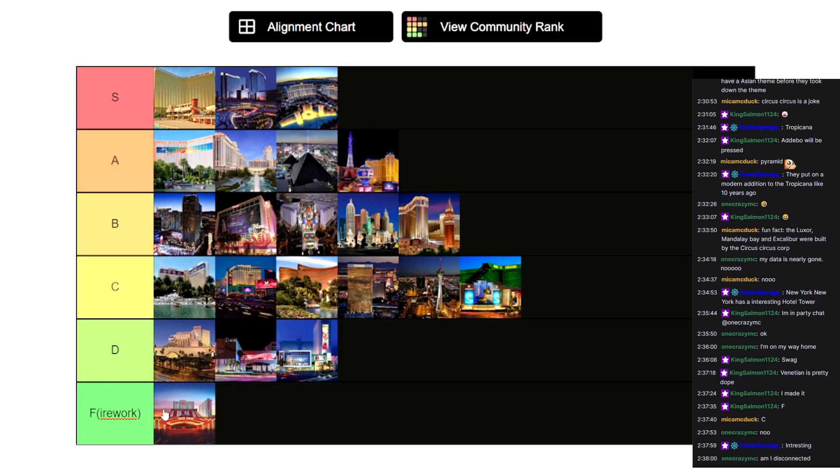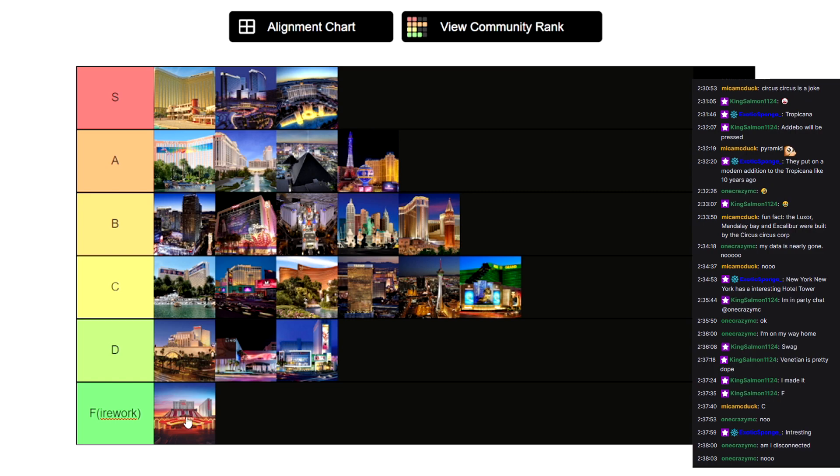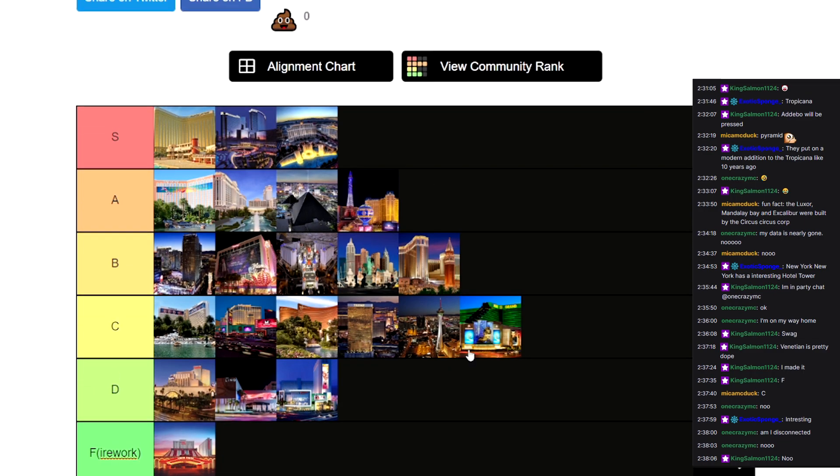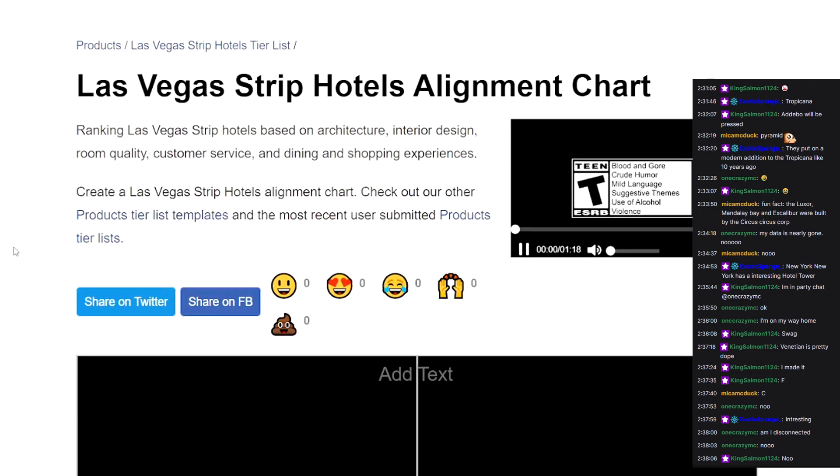So yeah, that's the tier list. Circus Circus is the only one down in F tier, where it belongs. And then we got Mandalay Bay, the Aria, and the Bellagio up at S tier, and then all these in between. Let's see how it aligns with everyone else.